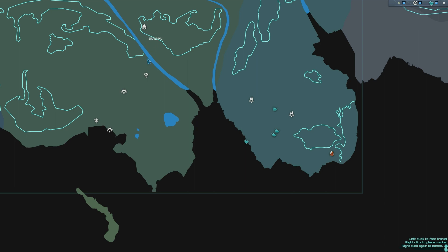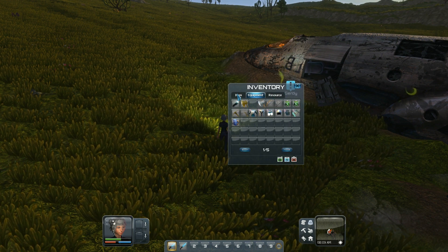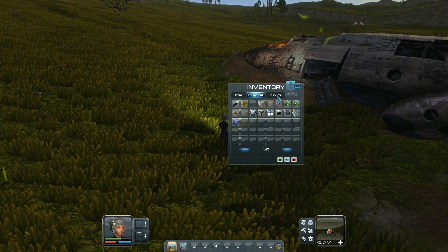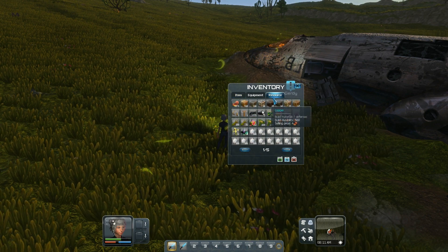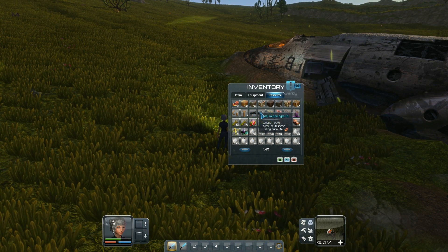I went north to the Martian camp. At the Martian camp there's Nan Yang, and I bought from him a laser gun grip and a laser muzzle.